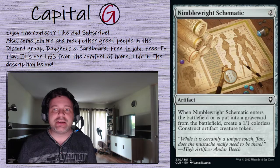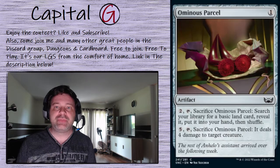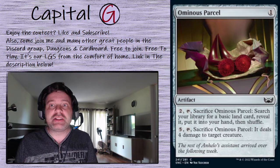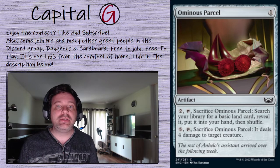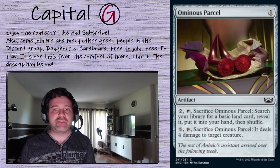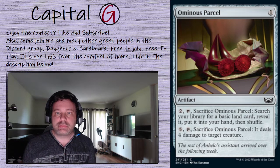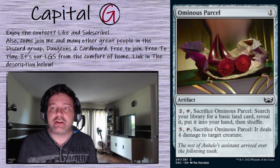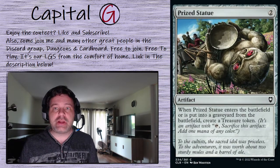Nimble Schematic: when it enters the battlefield or is put into the graveyard, create a 1/1 colorless construct artifact token. Ominous Parcel: this is here as a generic blink target. For one mana, pay 2 tap and sack to go get a basic, or 5 tap and sack to deal 4 damage to target creature. It's here specifically as a blink target but could get extra value if needed. Prize Statue gets us a treasure token whenever it enters the battlefield or is put into the graveyard from the battlefield.